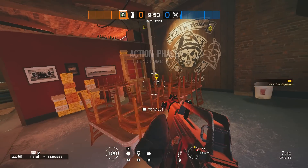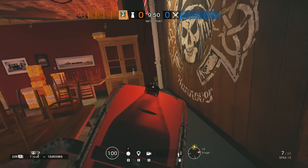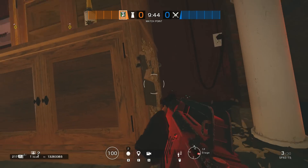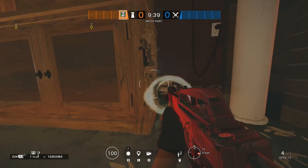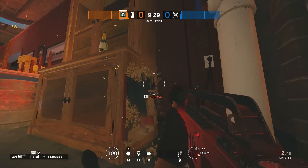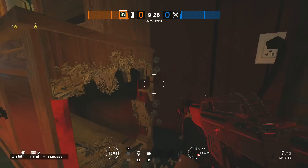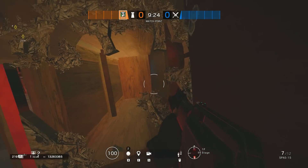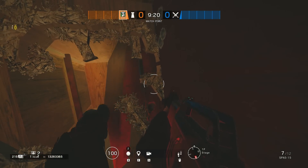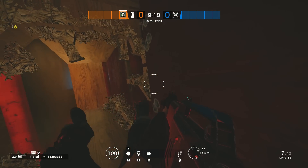Moving on over onto Clubhouse — I have another hiding spot to show you here today. This one is located in the bar on the first floor, over by the shelves in the corner. This used to be a spot where you could get inside the shelf, but I found a way to get in between the shelf and the pipe in the corner. It's an amazing spot and it's so hard to see for any enemies trying to push in through the bar heading up the main staircase or going in towards kitchen.